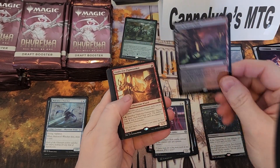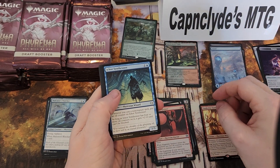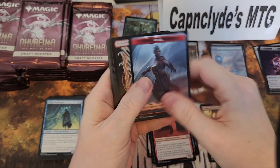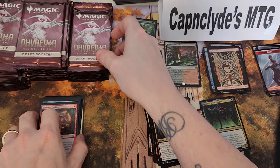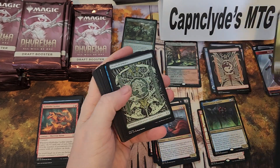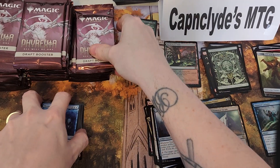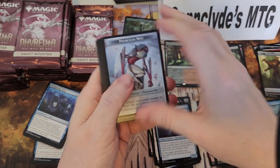Oh hey, foil Black Cleave Cliffs — that thing there, it's a foil rare. Man oh man. Reminds me — remember those things were god-awful expensive? And now they're two or three dollars. I mean, I'm all about reprints making things cheaper, but that's a little painful, not gonna lie.